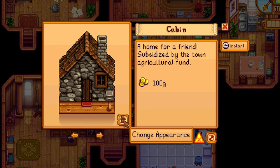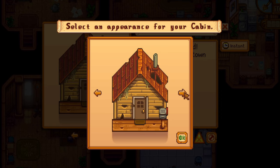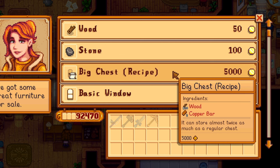There are four new cabin styles as well: a new neighbor cabin look, rustic cabin look, beach cabin look, and a PAM-inspired trailer cabin look.